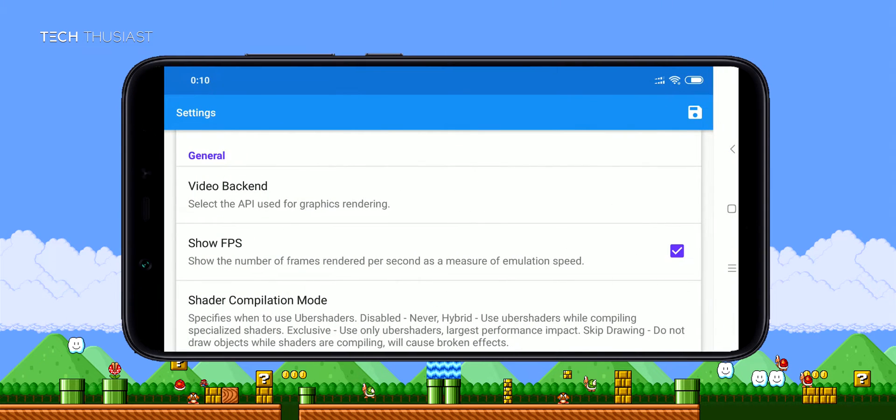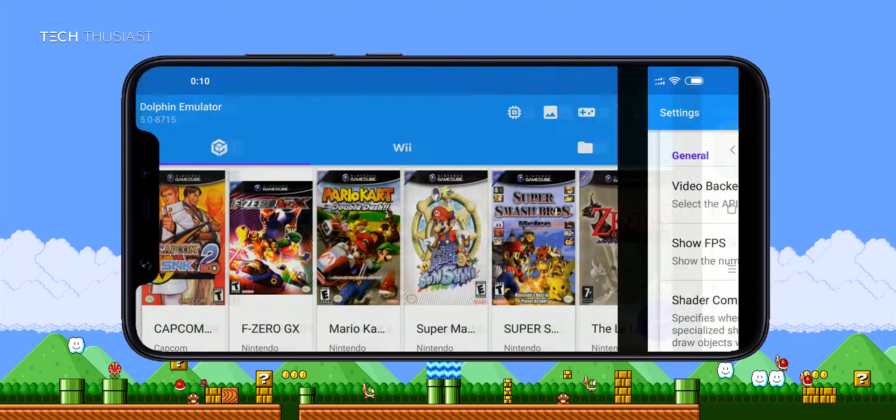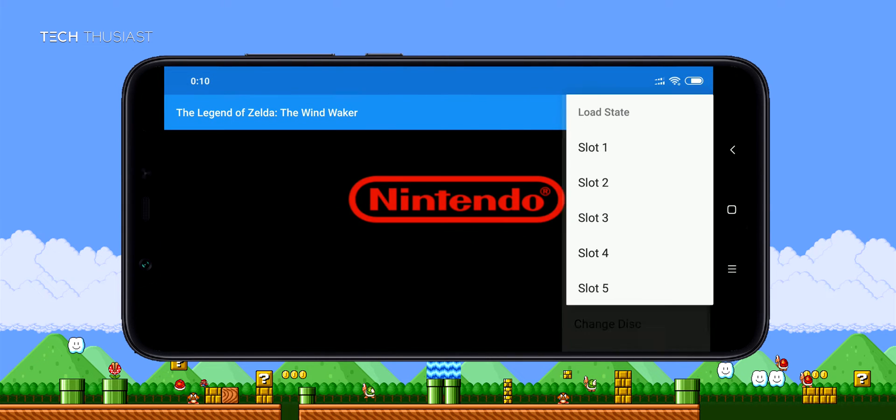Now we're going to play with the Vulkan API and we're going to see how the performance compares to OpenGL. I'll load up my save state file so we can get straight into the gameplay.